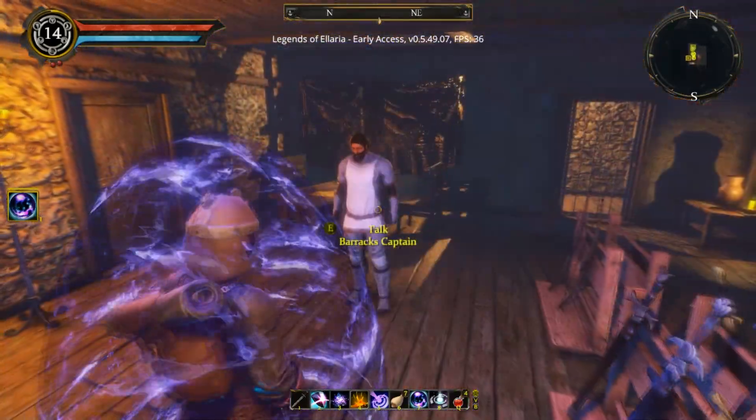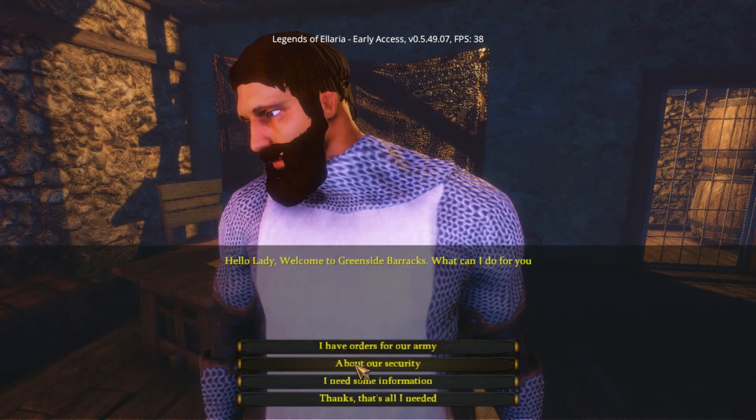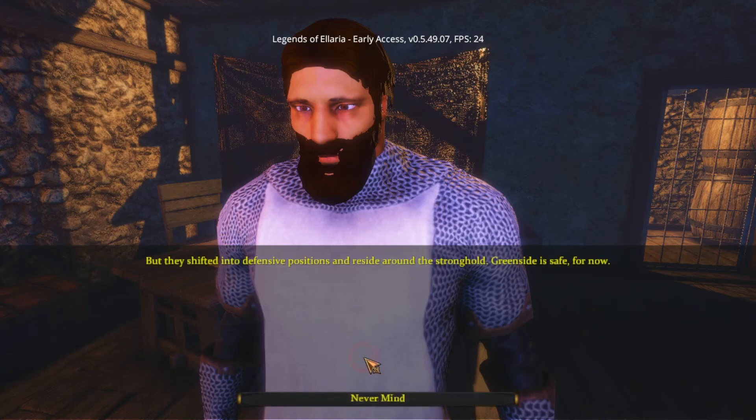Let me talk to El Capitano here. Where about the security? Got the outcast — yes. I attacked the stronghold. Excellent. My scouts informed me that the battle went well. Alas, after the battle they reinforced the stronghold with troops from the wall, but they shifted into a defensive position and reside around the stronghold. Greenside is safe for now. That obviously is just standard dialogue in there, but it should definitely be changed to something like 'that's amazing' rather than 'never mind.'